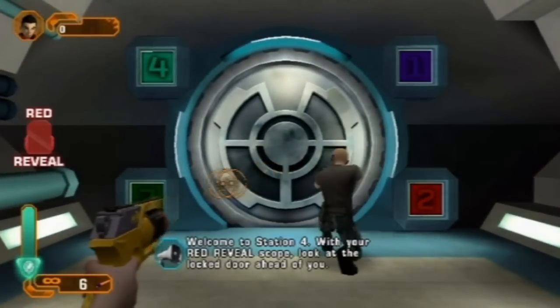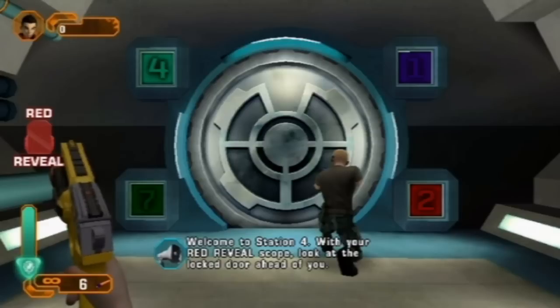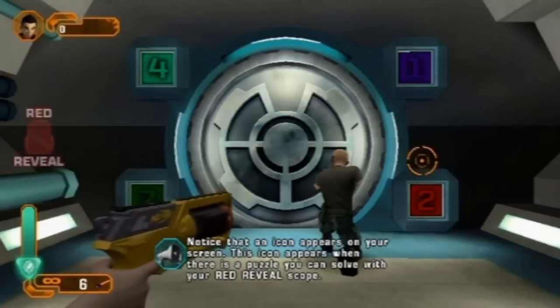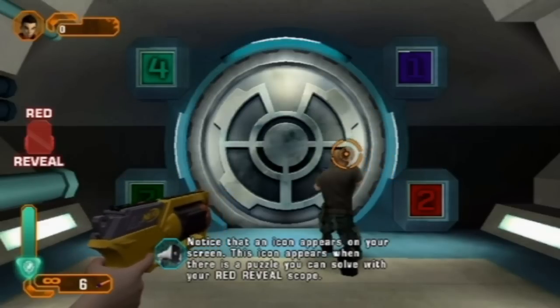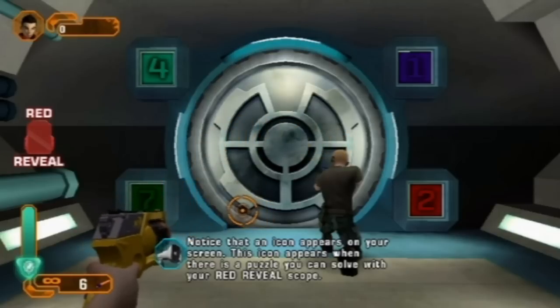Welcome to Station 4. With your Red Reveal Scope, look at the locked door ahead of you. Notice that an icon appears on your screen. This icon appears when there is a puzzle you can solve with your Red Reveal Scope.